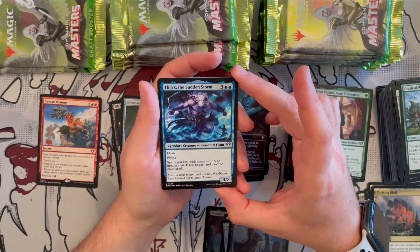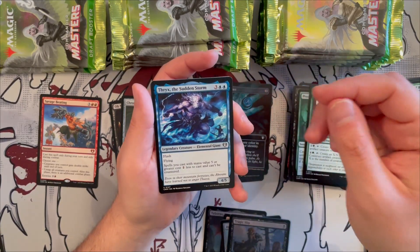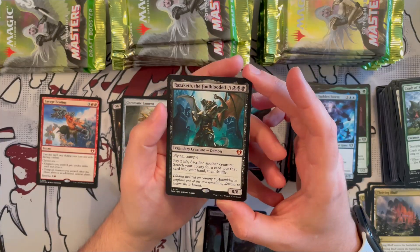Thryx, the Sudden Storm is a 4/5 elemental giant with flash and flying — spells you cast with mana value five or greater cost one generic less and can't be countered. This used to be a rare.